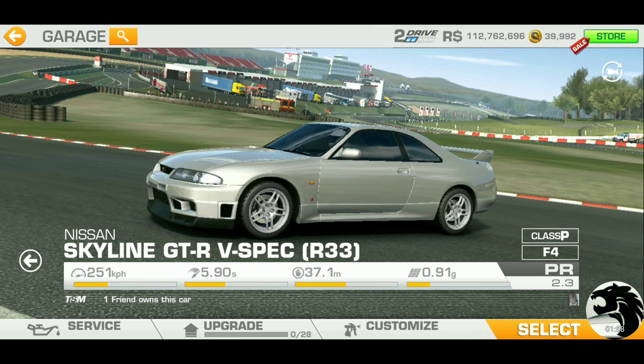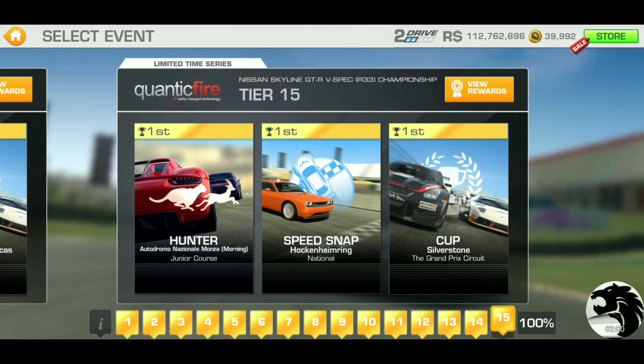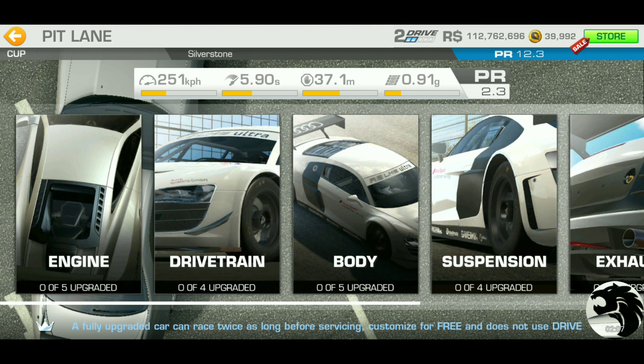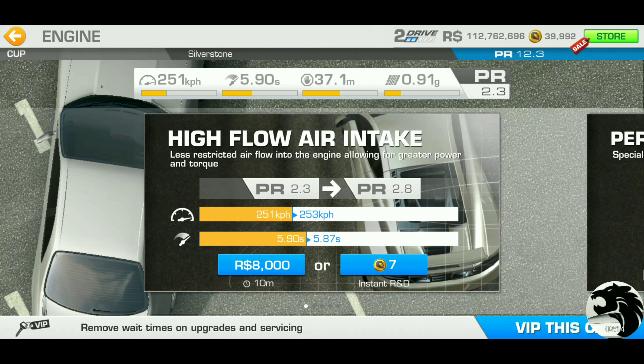Base PR is 2.3, and the final PR requirement is 12.3. So as I was saying, we do need to bring out exactly 10 upgrades. The first cash upgrade takes only 10 minutes, but for our purpose we'll just upgrade with the gold right away. I wonder if they're going to continue on with the three-tier upgrades across the board for winning these cars.